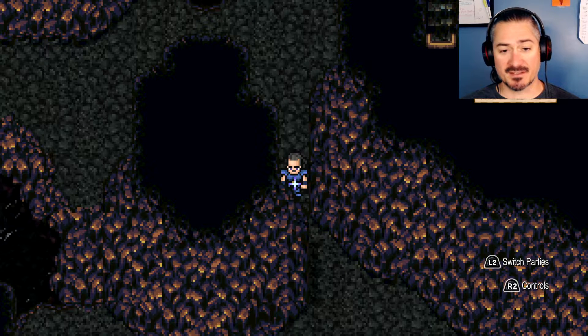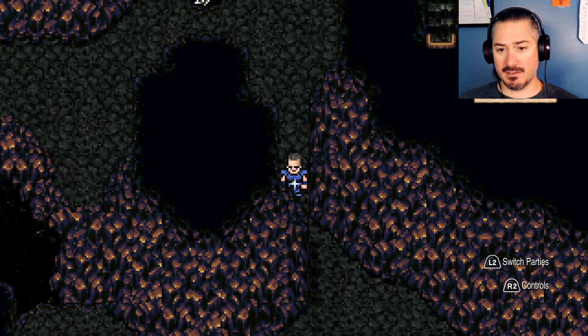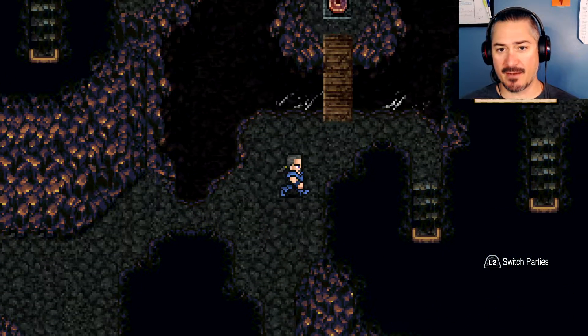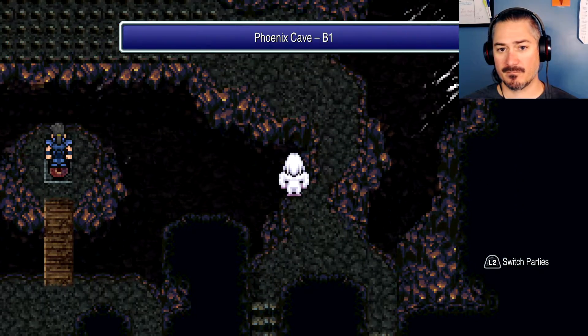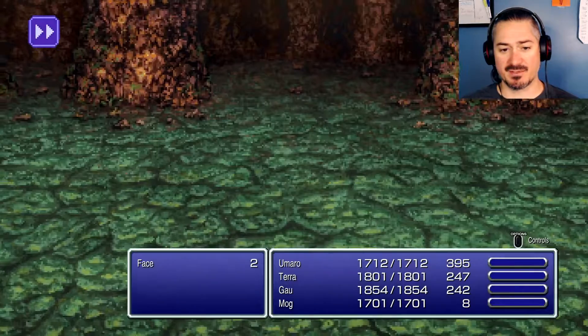Welcome back to Final Fantasy 6, my name is Busser. Now we're back at it — we need to get rid of those spikes and move our way through this cave towards the legendary dragon.